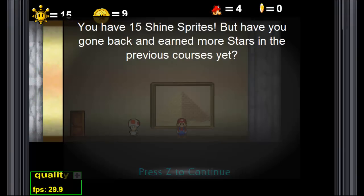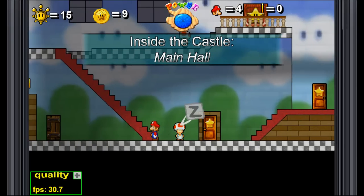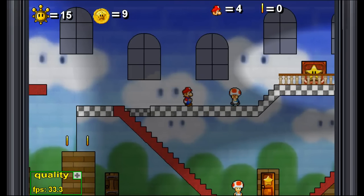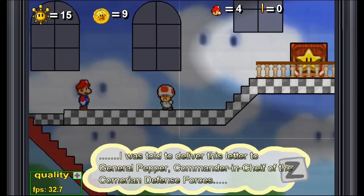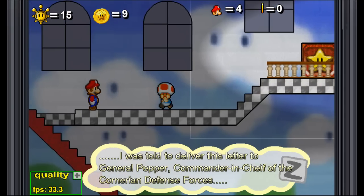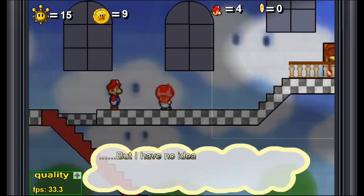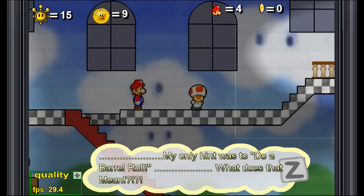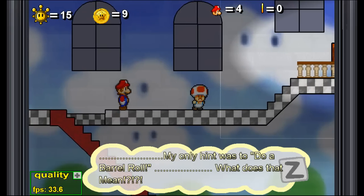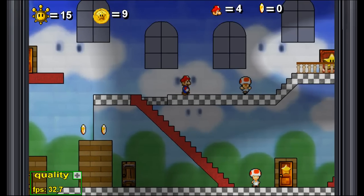You have fifteen shine sprites, but have you gone back and earned more stars in the previous courses yet? I believe so, but I haven't really gotten any previous courses. This guy is very dismayed. Why are you sad, sir? 'Oh no! I was told to deliver this letter to General Pepper, Commander in Chief of the Cornerian Defense Forces.' I like that — that's a reference to Star Fox! 'But I have no idea where Corneria is!' It's okay, it's not really supposed to be in your world, in your continuity. 'My only hint was to do a barrel roll!' What does that mean? Very nice.